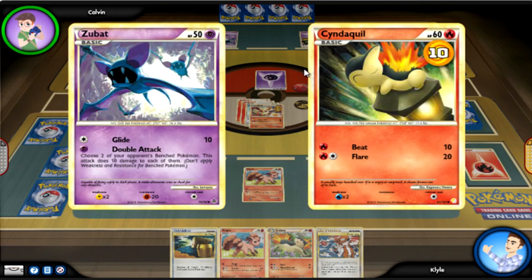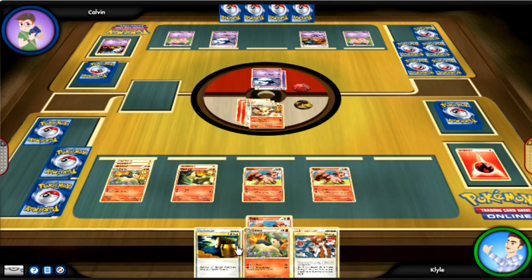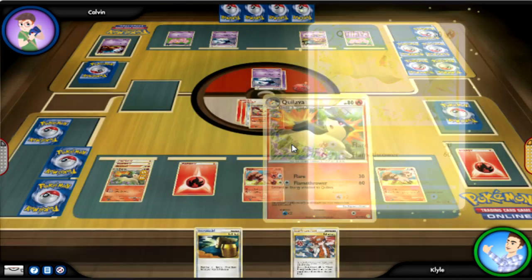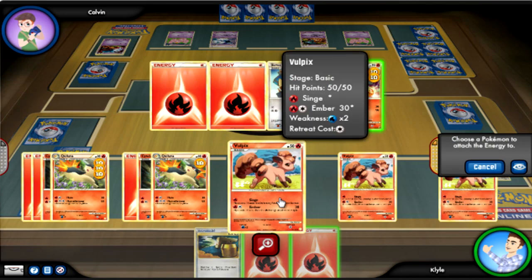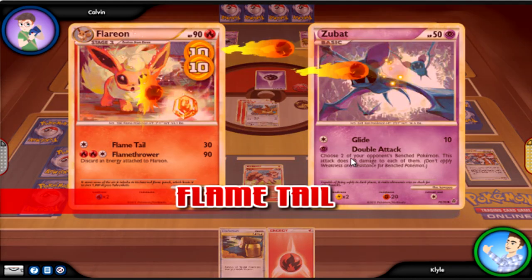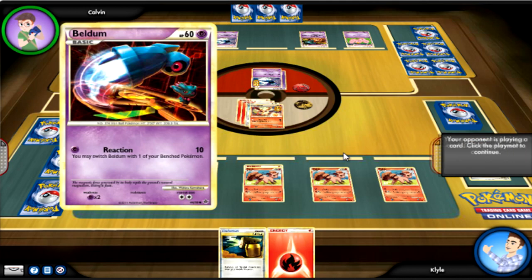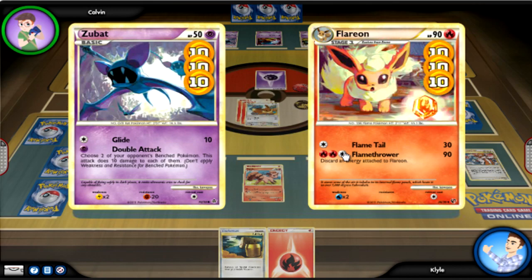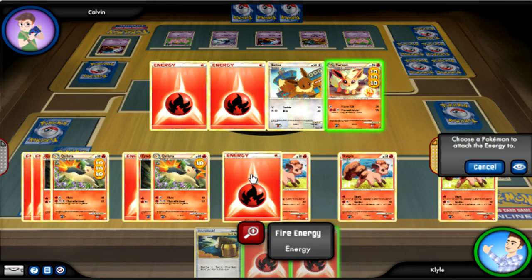Another Vulpix from the prize? I've got three of you - where's my Ninetales? I'm going to evolve my Cyndaquil that I have on the bench with one energy, then draw two Fire Energies. Flames everywhere. I should have attached the energy to Flareon to kill the Zubat, but I didn't want to waste a Fire Energy on a Zubat doing only 10 damage. Why didn't you use Double Attack and deal 10 damage to something else? Why use Glide? Do you know how to play this game?